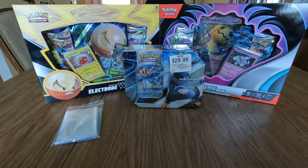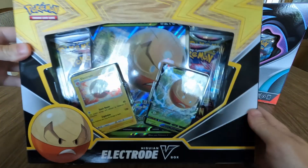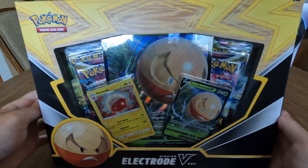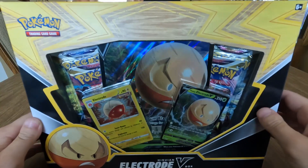Now the moment we've all been waiting for — let's rip these packs open! We're going to start with the Electrode V-Box, Hisuian edition. I got this for $12 from Best Buy on sale, so if you're looking for a good deal check Best Buy to see if they have any sales going on.